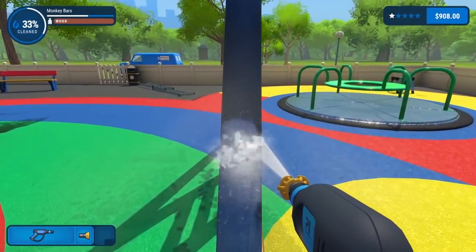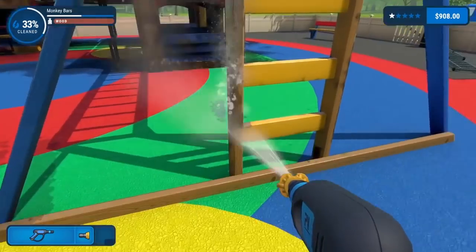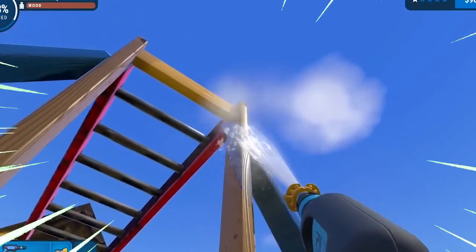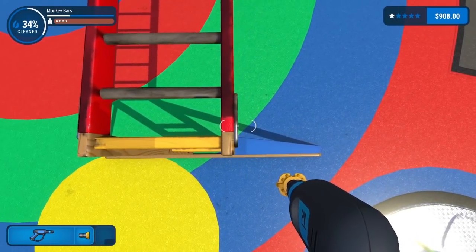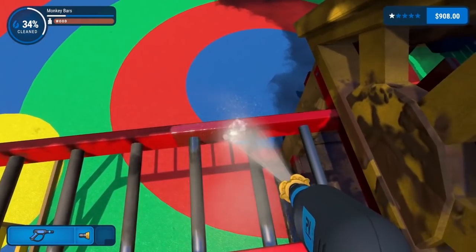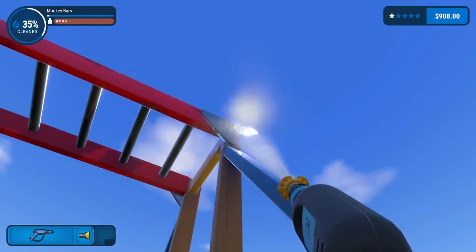The bad news is this is all wood, which means stuff just does not wash away easily. This is what happens when you beat all the bad guys — you use your superpowers for intense cleaning sessions. If it would just rain, I don't think I'd be having any issue. I managed to actually get on top of the monkey bars. This is perfect — I can't mess this up. This is a golden cleaning opportunity. Can I just walk along the monkey bars? Yeah!